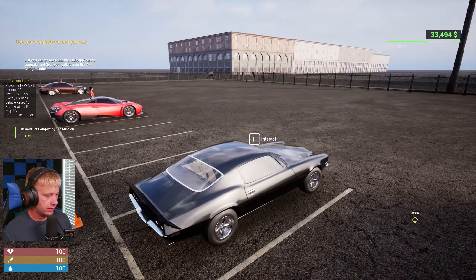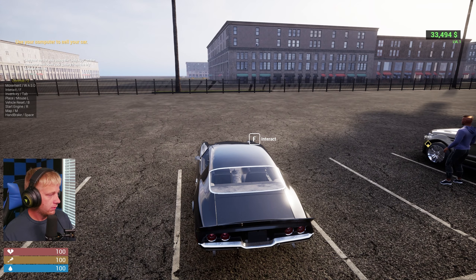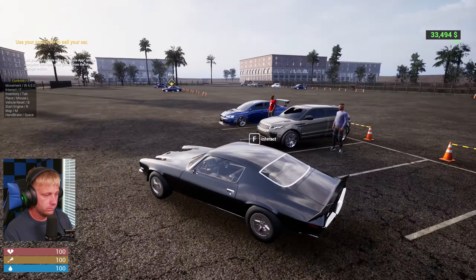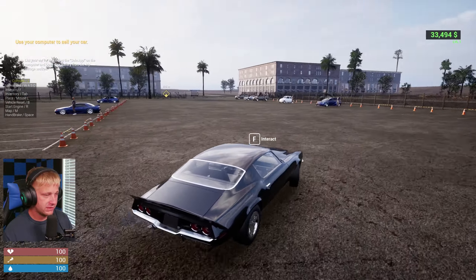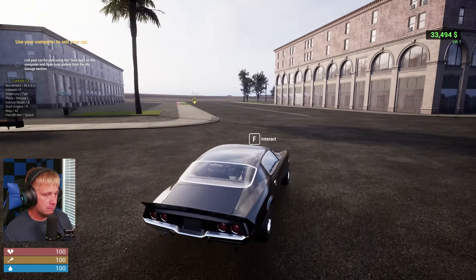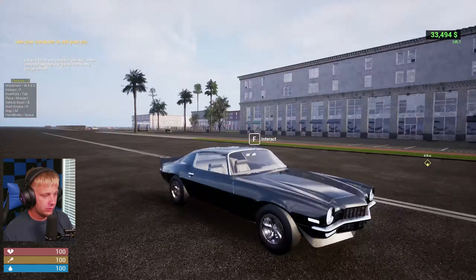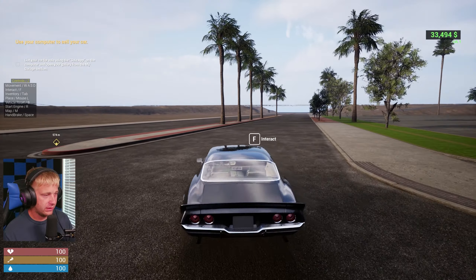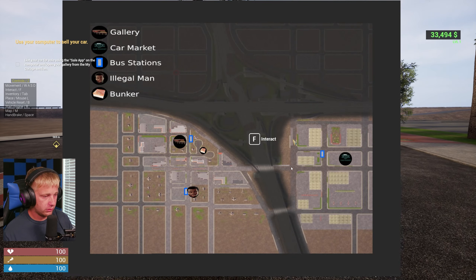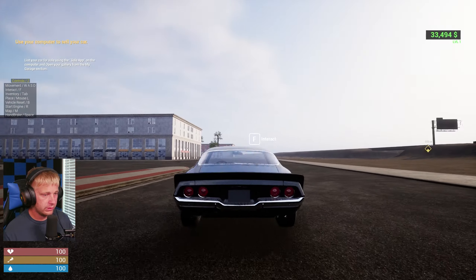We'll just take that price — trying to get a better deal but that's all right. Start the engine with R — listen to that bad boy firing up! It's got like some crazy blow-off valve sound. We've got a map — looks like we need to go that way to the right to get back to the dealership.